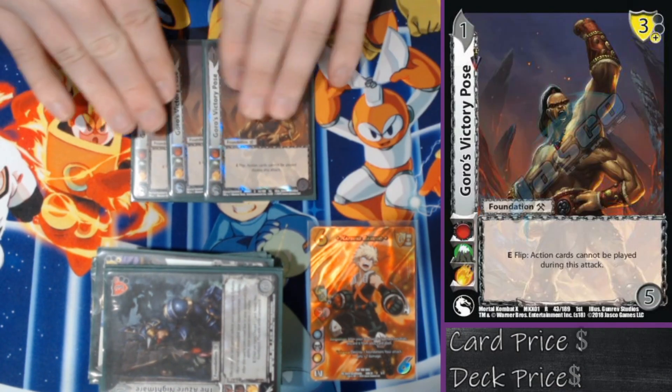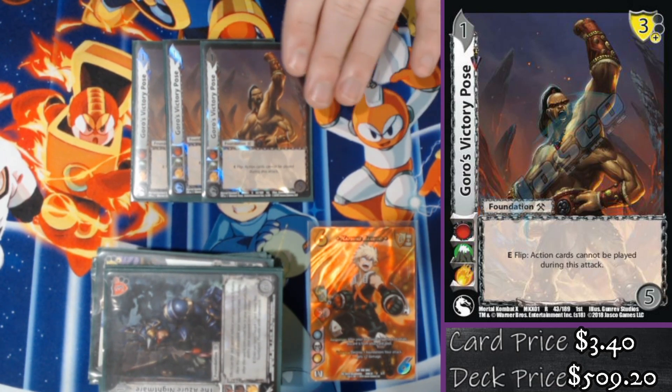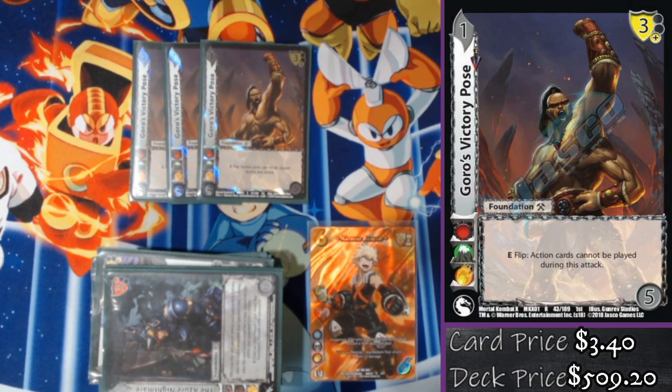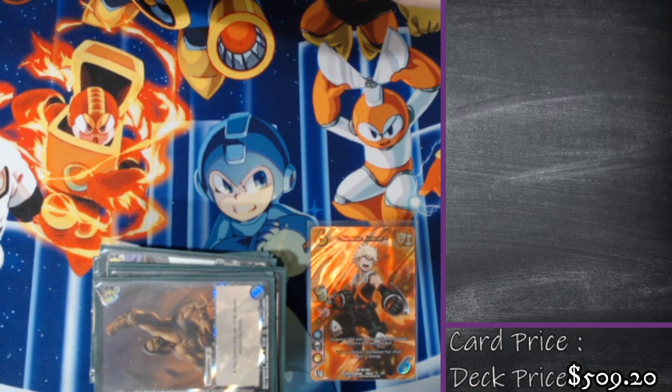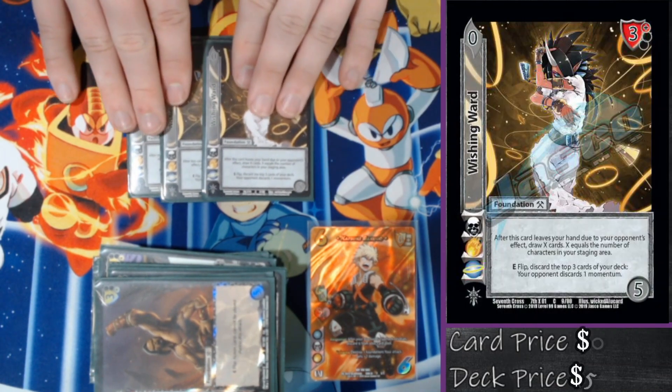Up next we're playing triple Goro's Victory Pose. This card is to make sure my opponent can't do cool things during my attack. I need my ability to work, and one of the best disruptive tools in the game is a card like Revoke. Enhancing Goro's Victory Pose means neither of us can play actions, so if I'm planning a big Punch-Judy loop, I'll save it until after.